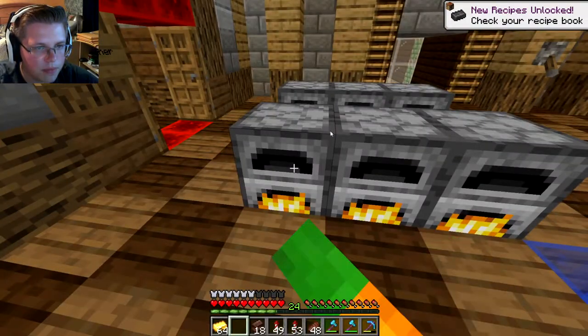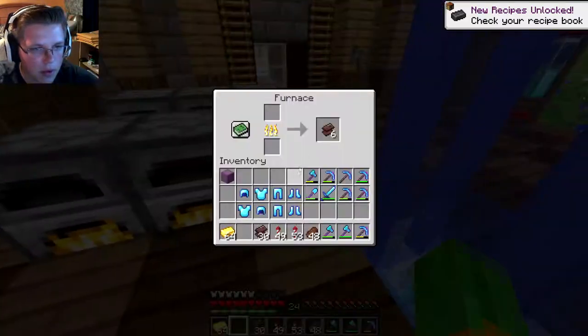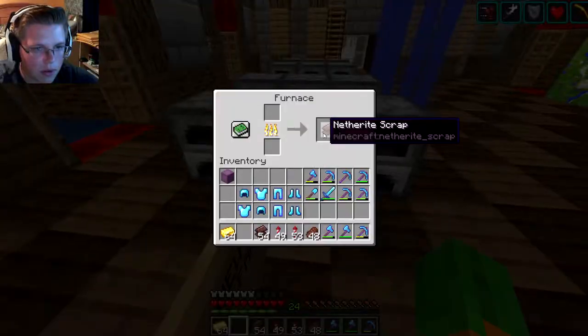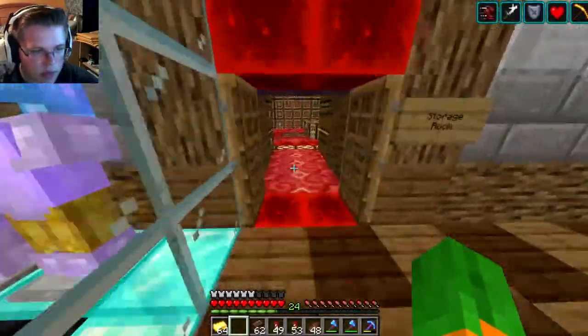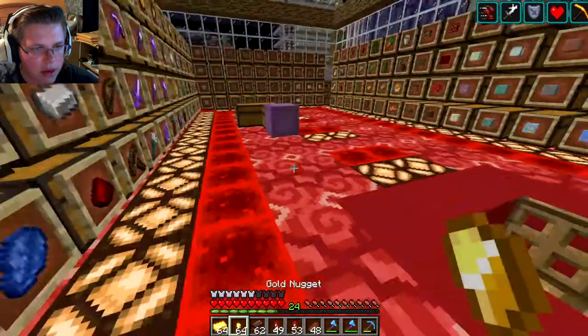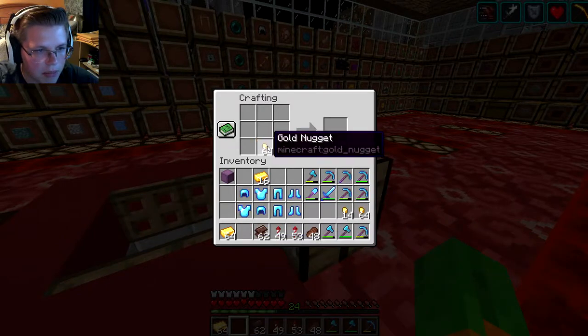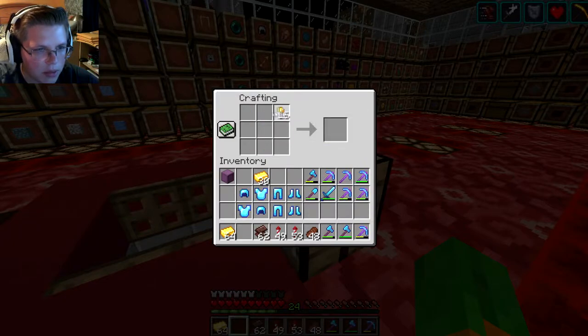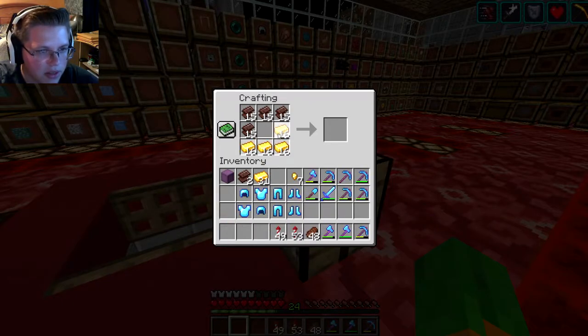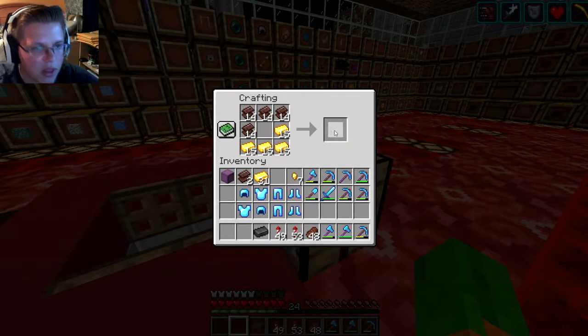Let's grab all our scrap — that is a lot of scrap. We got some gold on us, hopefully enough. Let's make more gold bars just in case. You do four of those — we'll make 15 netherite ingots in total. I don't think we'll be able to upgrade all of this stuff, but there we go — netherite ingots.